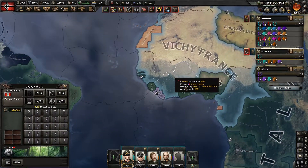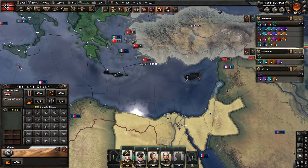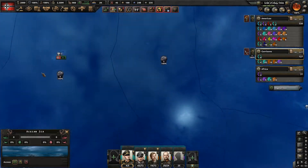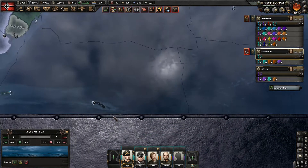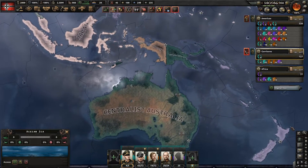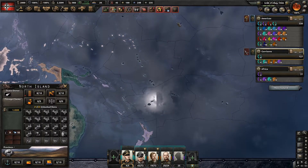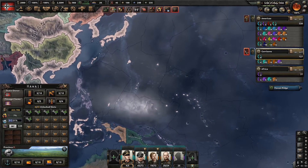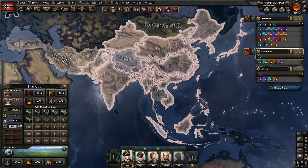Peru is still in the Co-prosperity Sphere. We puppeted Egypt, so we got the Suez Canal. We grabbed quite a few islands around here and in the Atlantic — Bermuda, the British holdings on St. Helena and the Ascension Islands, and the Maldives. We also grabbed Australia and New Zealand as puppets for the German Reich, along with the US holdings in the region, which are German-owned. We've got the Greater East Asian Co-prosperity Sphere around here too.